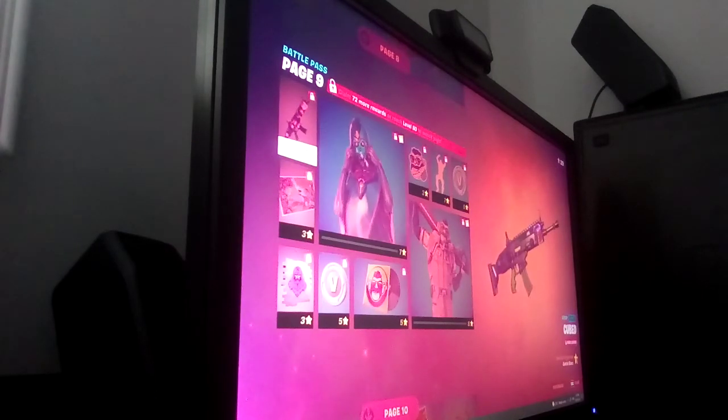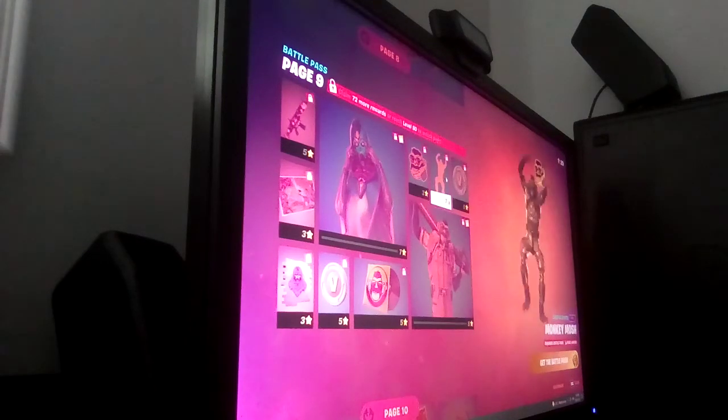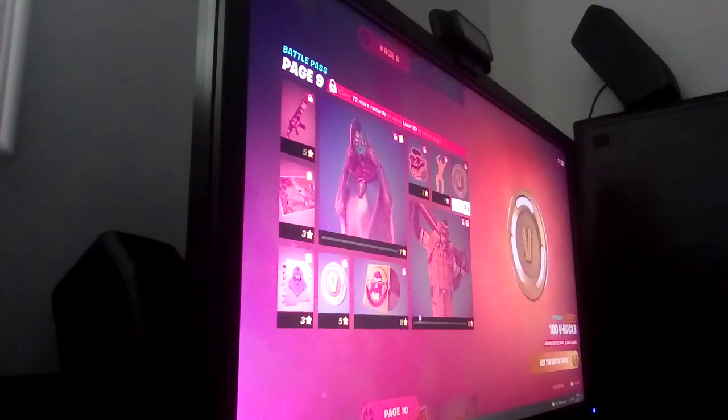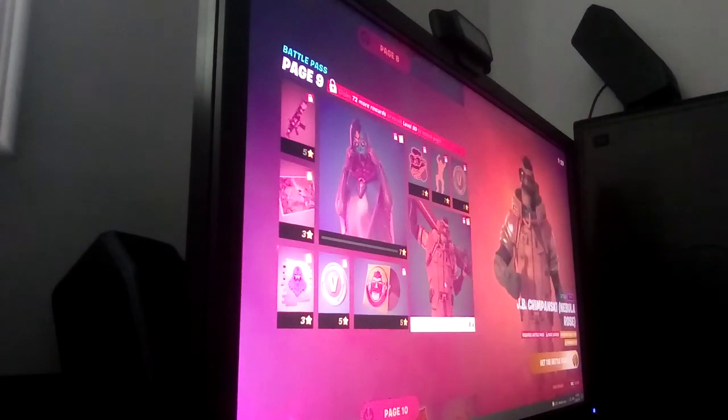And some more V-Bucks, some Space Chimp, Chimpanski's music from his emote, and J.B. Chimpanski Nebula Rose — it's a pink version of it. A loading screen, some spray, some V-Bucks, and then of course Sideways Shift for Tauren.